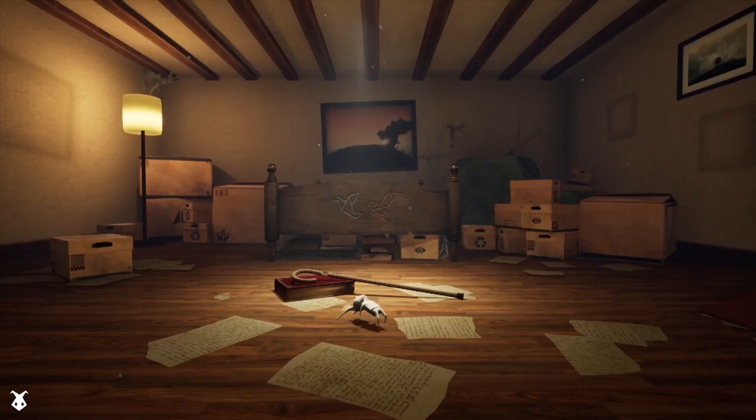A Tale of Paper starts with a ball of light infusing a scrap of paper with life. That little scrap can run and jump, and you'll need that to avoid the evil Roombas and other predators. The Roomba death animation is a harsh one.